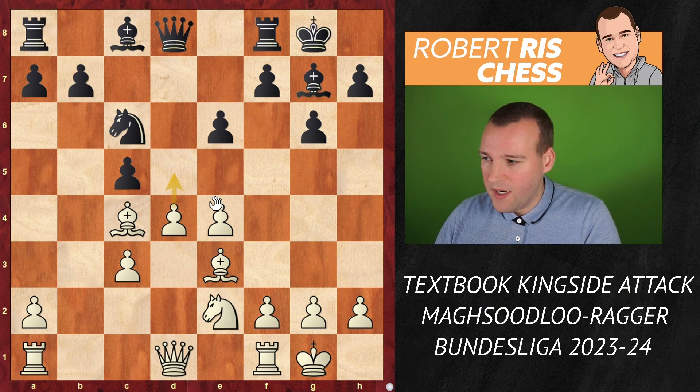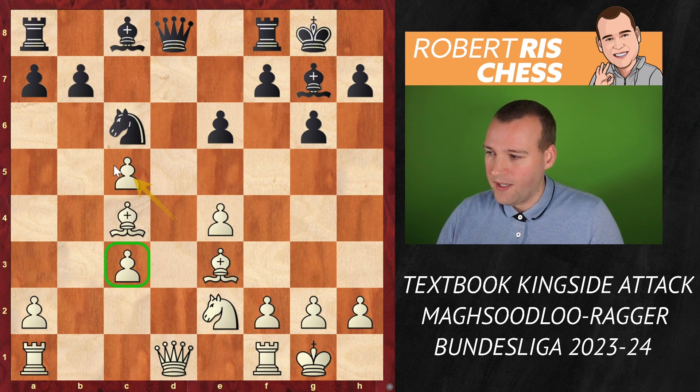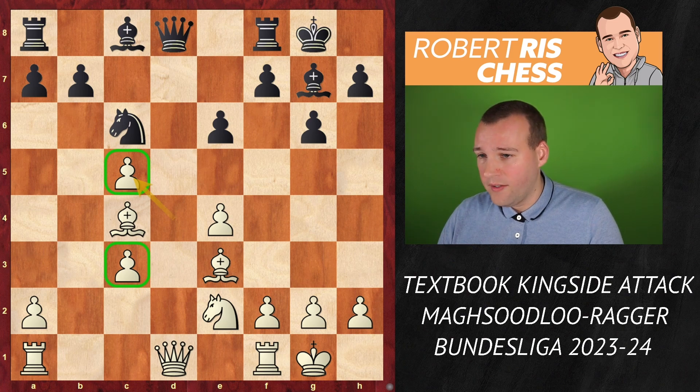After Black has played e6, White changes its mind and captures the pawn on c5. We get an interesting structure in which White has doubled pawns on the c-file, but it will not be easy for Black to regain the pawn at all. One of the drawbacks is that you give away squares, so White's center is no longer that powerful.